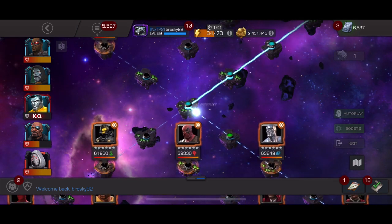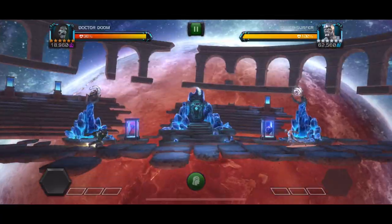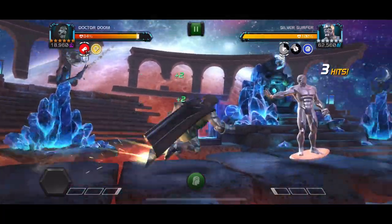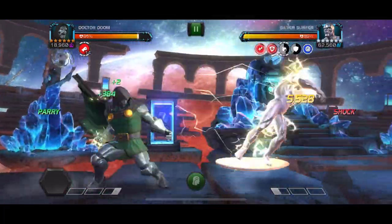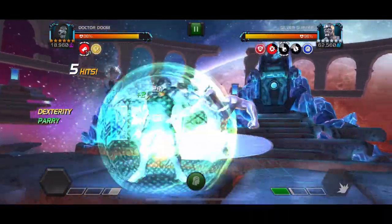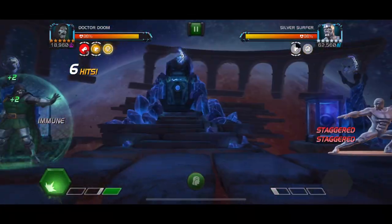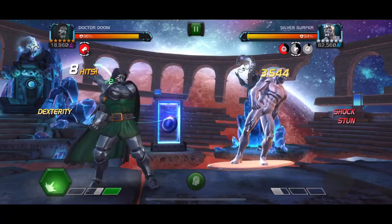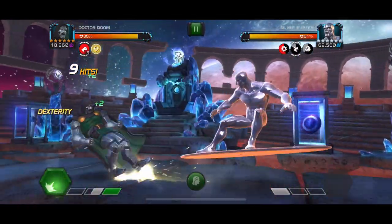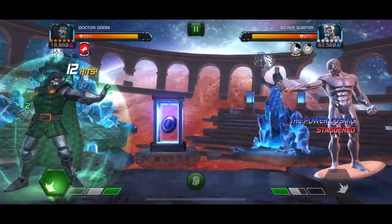The first couple of fights had some recording issues, but basically how this works is you want to trigger a buff in order to gain power — you do not gain power any other way. Champions that don't gain lots of buffs will struggle, but if you have a specific fight on this lane you don't have a counter for, you can do it with any champion. You can trigger dex to gain some power, and even when you get rid of dex it also gives you power. Consistently getting the unstoppable buff is another way to gain a little bit of power.